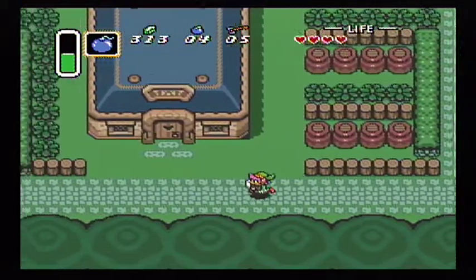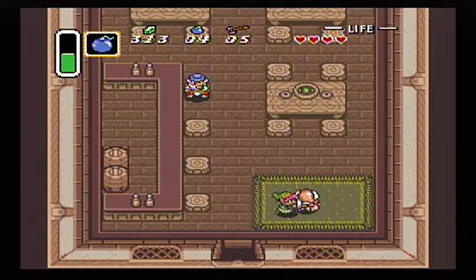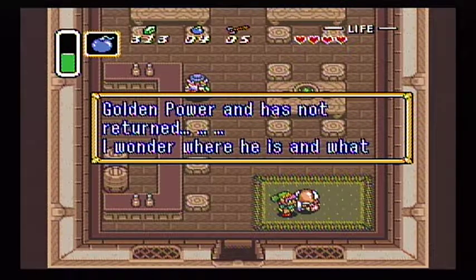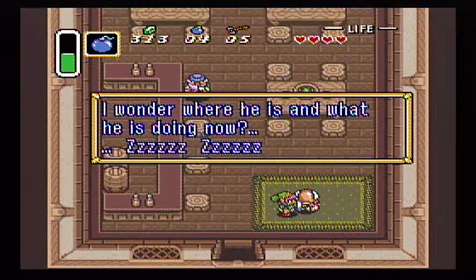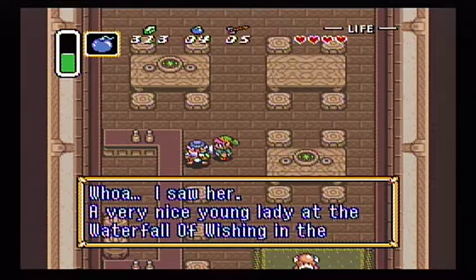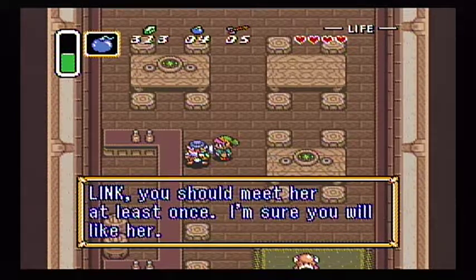So, down here. What's this place? Let's check it out. An NPC says: 'My son really liked to play the flute, but he went to look for the golden power and has not returned. I wonder where he is and what he is doing now.' Another NPC adds: 'I saw her — a very nice young lady at the Waterfall of Wishing, in the hills where the river begins. Link, you should meet her at least once. I'm sure you will like her.'